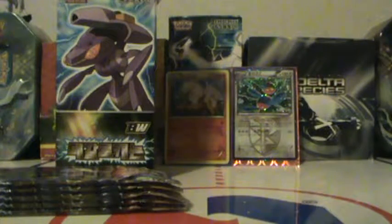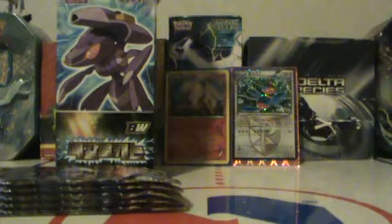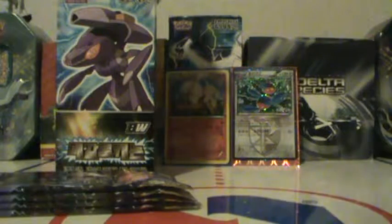Next pack. We got Porygon 2, Starskit, ooh Lapras, another trainer, and a Drifloon. I don't know what that trainer is called, but it looks pretty cool. Really hoping for a Genesect EX, or any EX for that matter since we didn't pull any in the Plasma Gale box. Or a shiny card — that would be nice too.